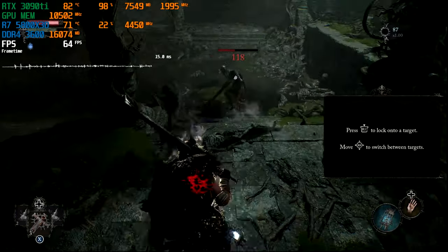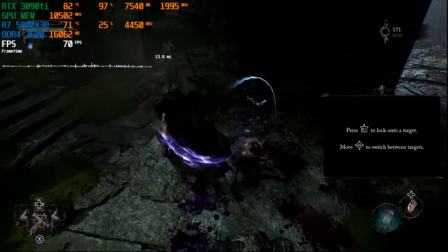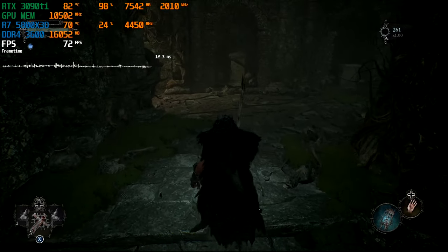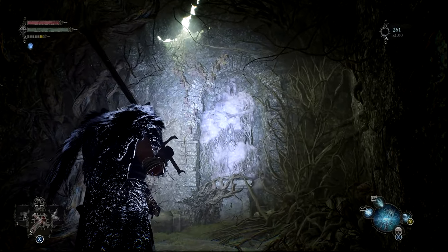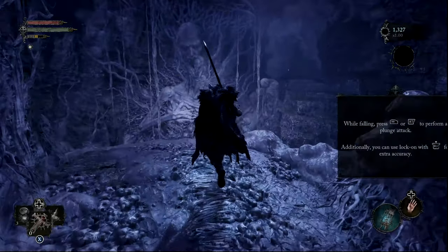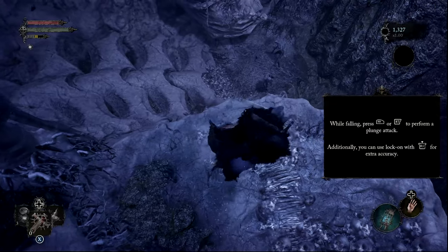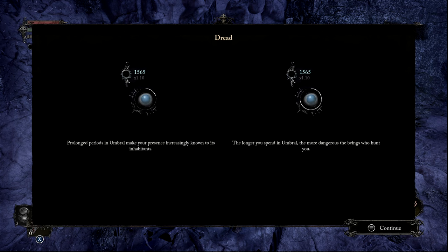D is dodge. It has got that new Unreal tech they showed where you can see another world overlaid with your torch — I remembered it from that early trailer. That's pretty sweet. I bet you can find all kinds of secrets and tricks with that. For long periods of Umbral, your presence becomes increasingly known to inhabitants. The longer you spend in Umbral, the more dangerous the beings who hunt you.